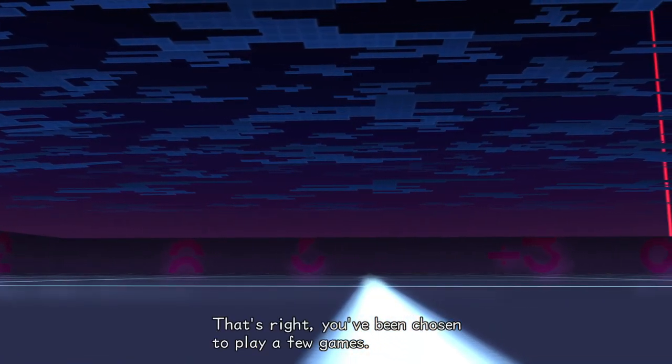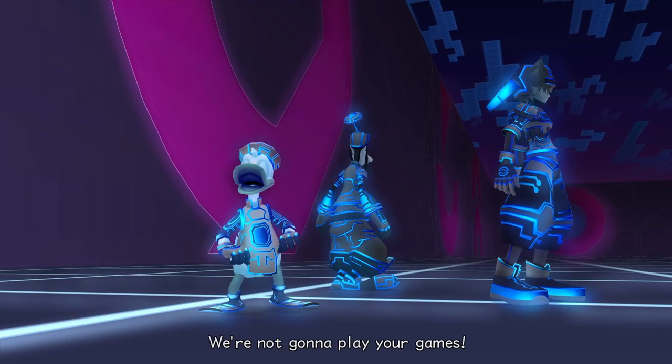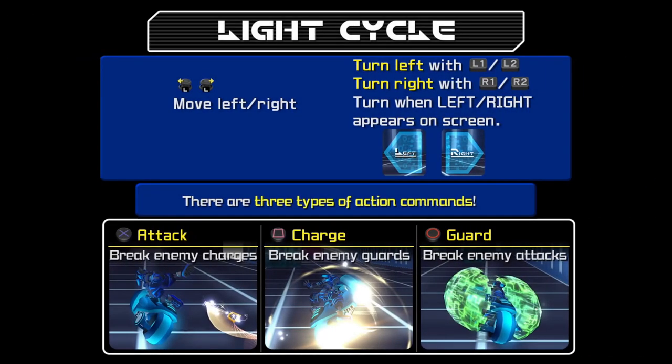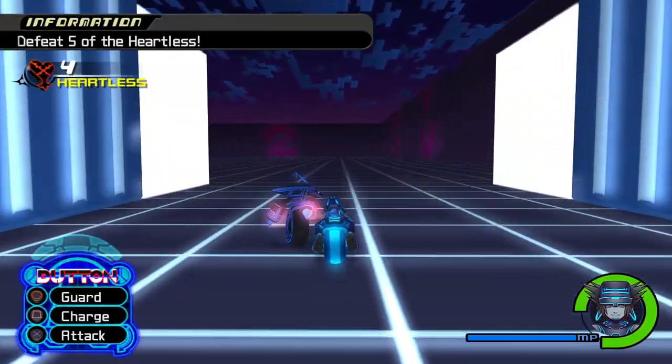We're not gonna play your games! You have no choice. Well then, get on with it! Alright, turn left, turn right — move left and right. Turn when left and right appears on the screen. Attack. Break enemies' guard. Guard yourself. It's kind of like the motorcycle section from Final Fantasy 7.